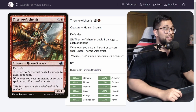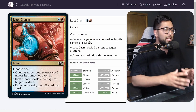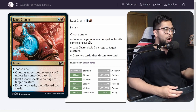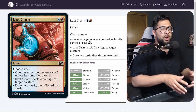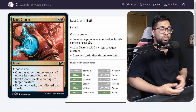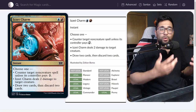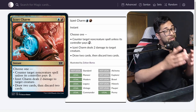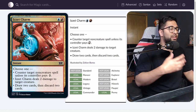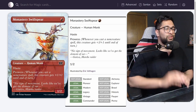Combining Swiftspear with Izzet Charm is where it gets really exciting. Swiftspear is a 1/2 Prowess creature — cast Izzet Charm targeting it, and it becomes a 2/1 to swing for extra damage. Or draw 2 and discard 2: draw into spells, discard your lands, cast more spells. And of course, counter that removal spell targeting Swiftspear. Monastery Swiftspear is the absolute nuts.